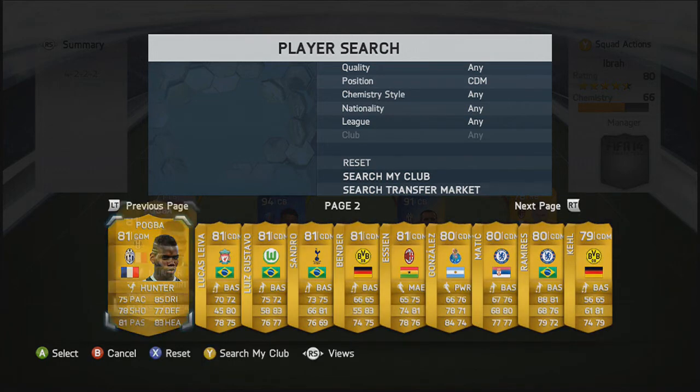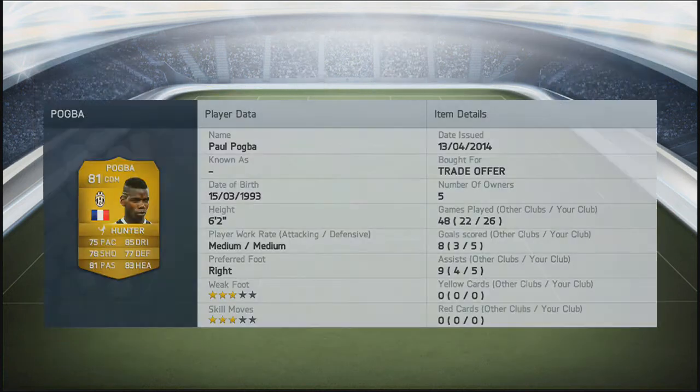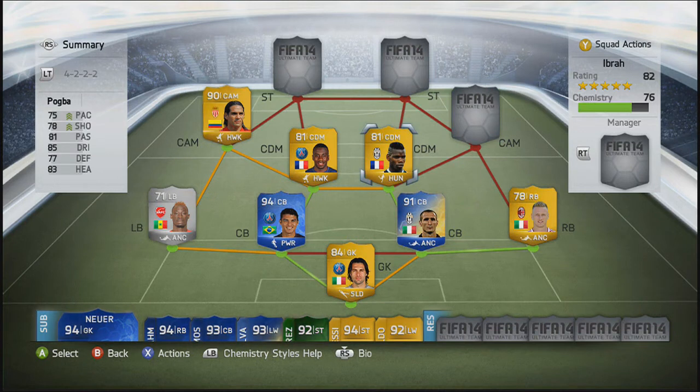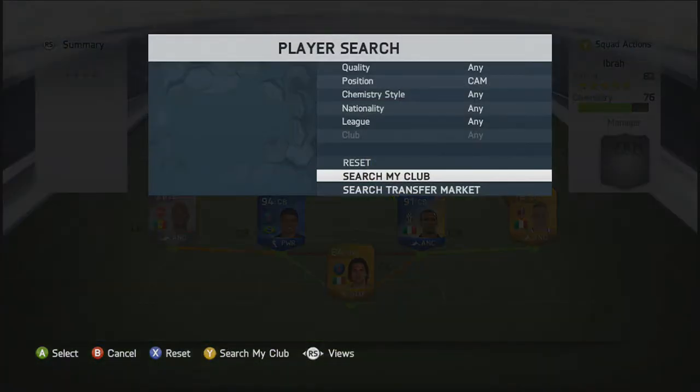Moving into the second CDM role, we're going to go with Paul Pogba — definitely one of the best players in the world in my opinion right now. As you can see, his stats are absolutely insane, and he's very, very young as well. I think I said this in an earlier video that he has a lot of potential for the future of his footballing career. I absolutely love Pogba on FIFA, and I've enjoyed watching him play for France in the World Cup. He's got some shot on him as well.